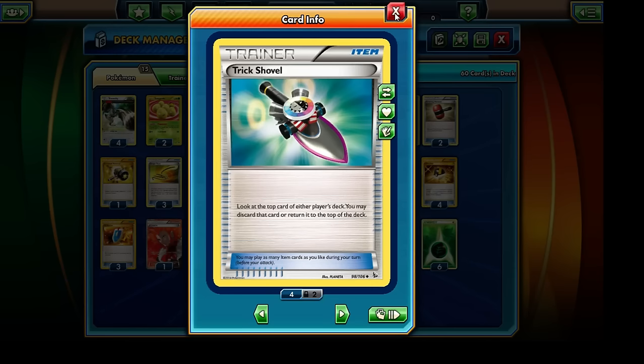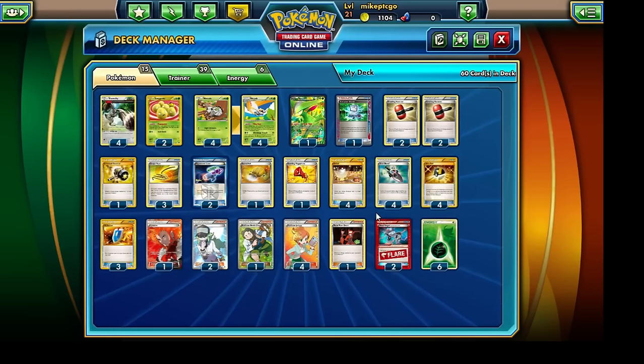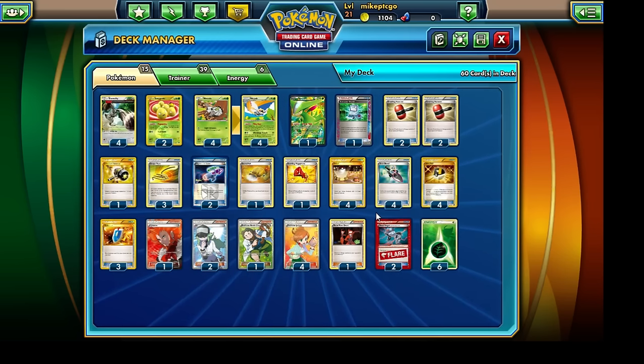We are running a single copy of the Startling Megaphone to allow us to get rid of any Tool-type attachments to our opponent's Pokemon — namely to deal with Garbodor and to attach our Head Ringers to EX Pokemon. A single Computer Search is our ACE SPEC card. Four Ultra Ball to grab any Pokemon we need, three VS Seeker to reuse Supporter cards, a single Lysandre to lure out our opponent's Bench Pokemon, two N's for new cards in hand, and Professor Birch and four Professor Juniper as additional Draw Supporter cards.